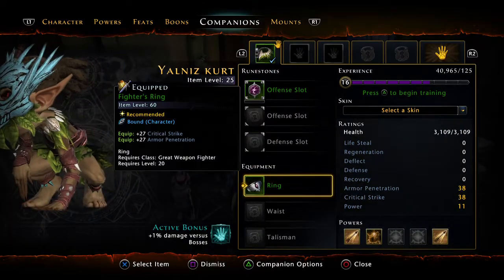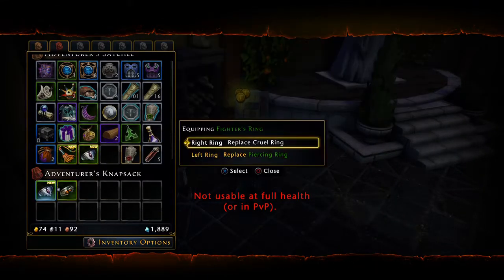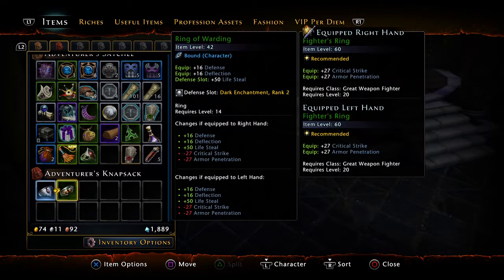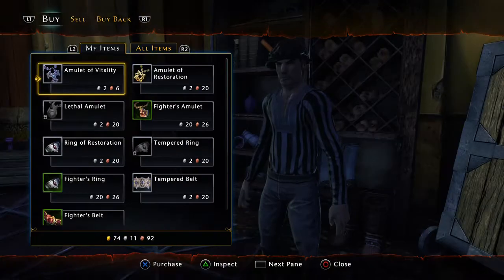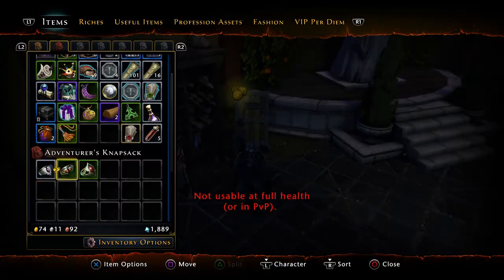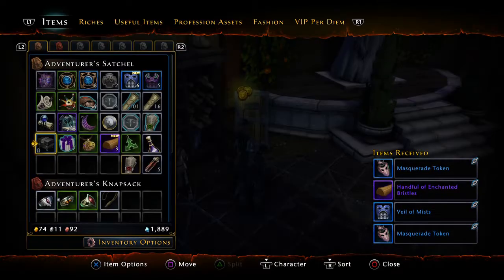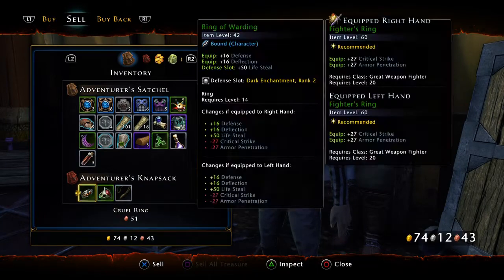Trust me, you need these rings — they're going to help you in the Black Dagger campaign. I'll change these and put that in there for armor pen. I bought two of those. Now I'm going to sell these back to get my gold back. I'll wear this and sell that too. Now I am ready to do it.